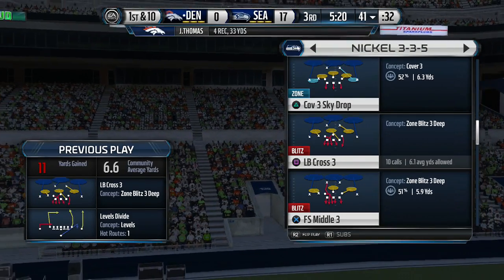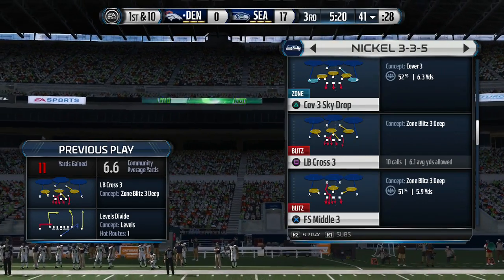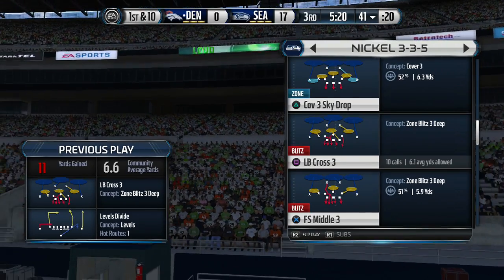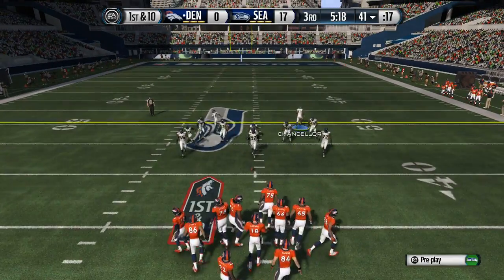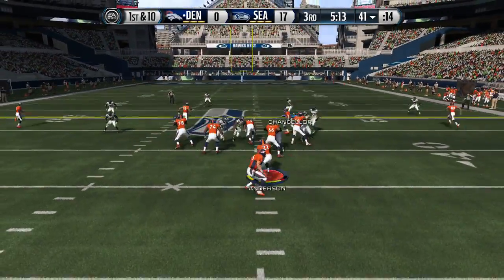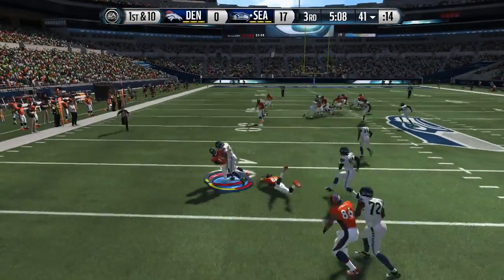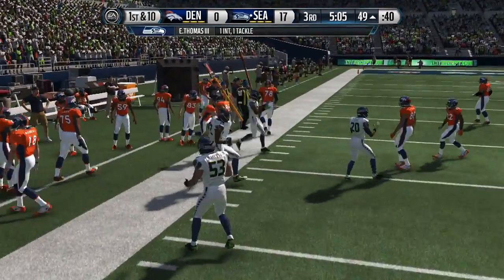Coming out in overload press and LB cross three — those are my go-to defenses. I can also come out in cover three sky drop and just keep cycling through these. I really like LB cross three. Waiting to see what he chooses — first and ten. We put a guy in the zone on the flat and keep blitzing with the middle linebacker. He throws deep and I get the user pick with Thomas — that's game over. He decided to quit after my offensive series.